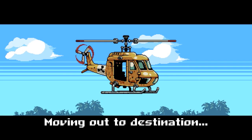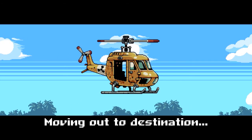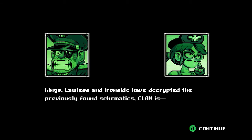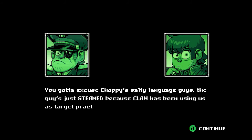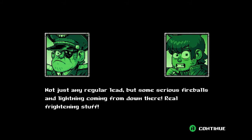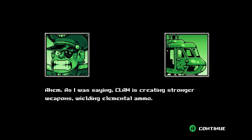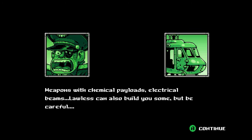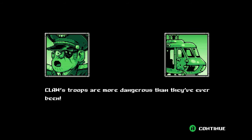Lawless and Ironside have decrypted the previously found schematic. The guys are just steaming because Claw has been using us as target practice — not just any regular lead, but some serious fireball lightning coming from down there. Real frightening stuff. As I was saying, Claw is creating stronger weapons, building elemental ammo — weapons with chemical payloads, electrical beams. Clawless can also build you some, but be careful. Clawless troops are more dangerous than they've ever been.